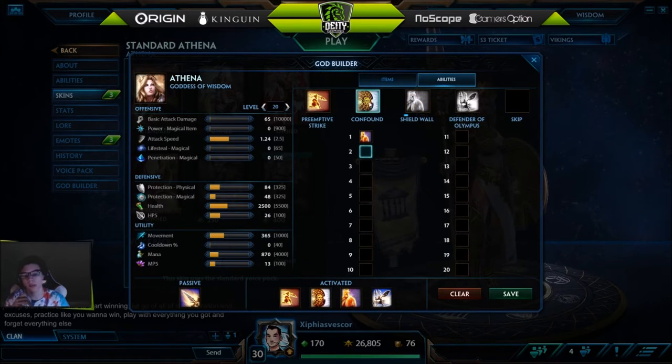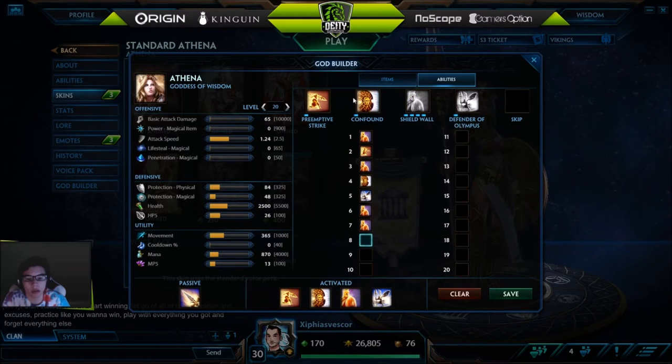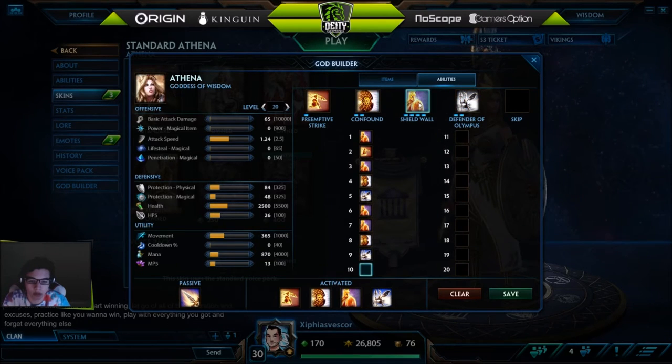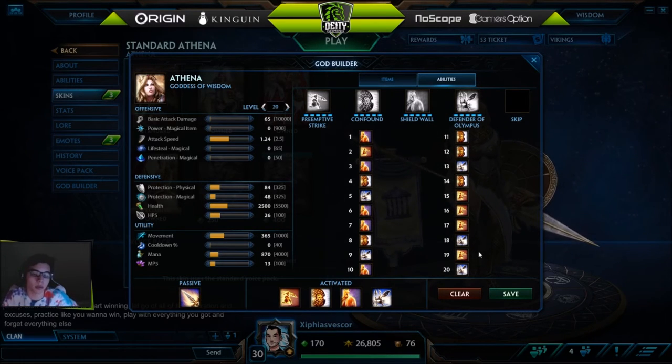For abilities, start with your three, then get your one because you'll need it for the clear, then put another point into your three, then a point into your two. Alt three, three, two — usually I do two but you can do your one. Put a point into your ultimate whenever you can. Max your three, then either your one or your two — it doesn't really matter.